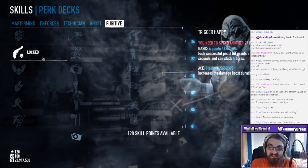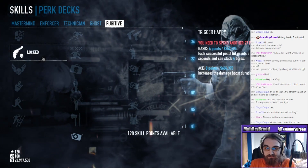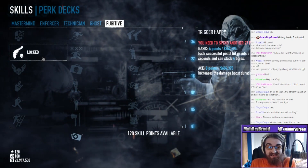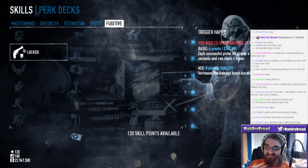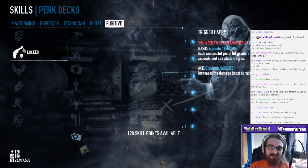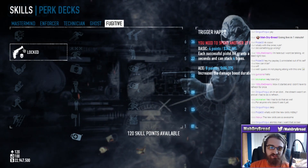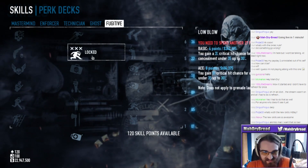Trigger Happy basic - each successful pistol hit grants 10% damage boost for two seconds and can stack up to four times. You're gonna have to tech high up into this thing if you want that with your Mastermind build - that's a shame. Aced increases damage boost duration by 8%. I'm wondering if those apply to akimbo - there is an akimbo perk up there. We'll get to that in a second.